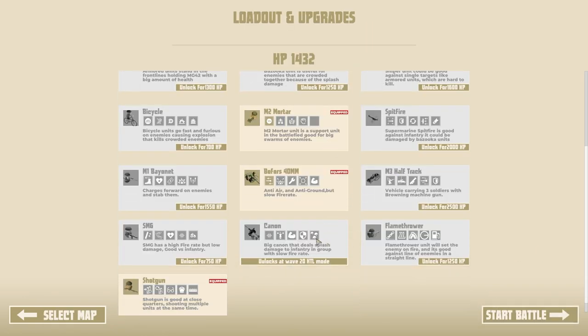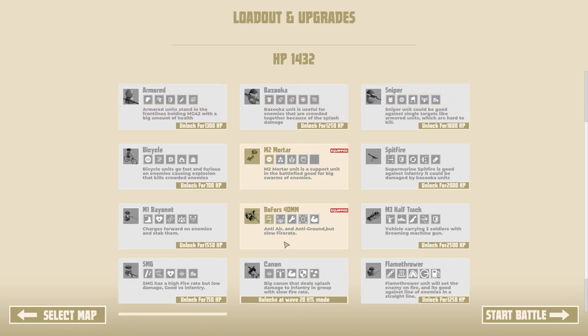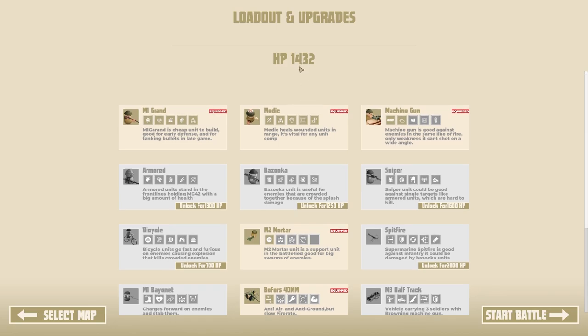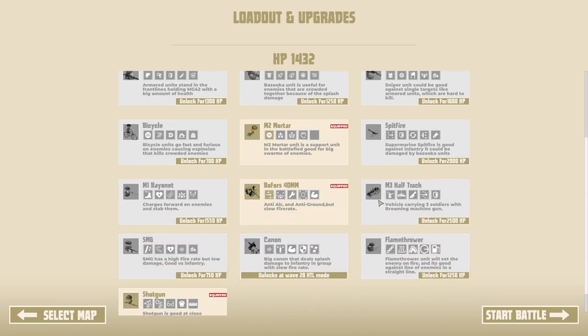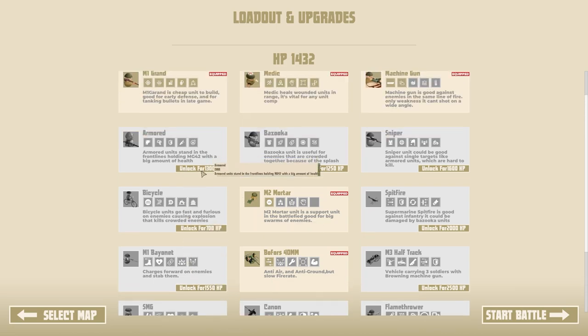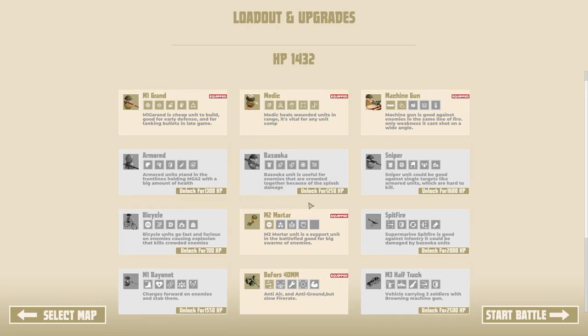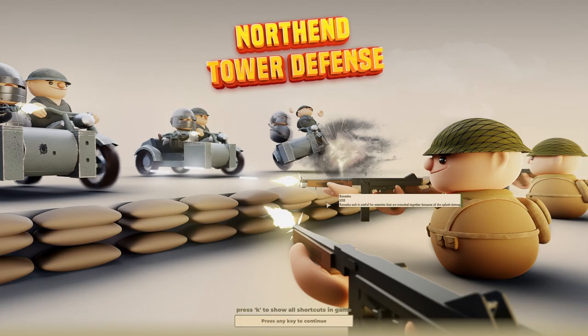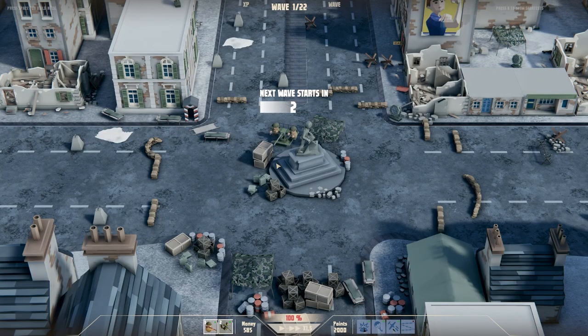We've got all of our units equipped. Actually, apparently we will have enough points to get something. A flamethrower, a cannon, an SMG, bayonet, a bicycle, and armored units. I kind of like the idea of an armored unit. I also kind of like the idea of a bazooka unit. Let's go for a flipping bazooka unit, honestly. Let's freaking go. I also feel like it can kind of be a little bit of a downside because you dilute your upgrade pool.